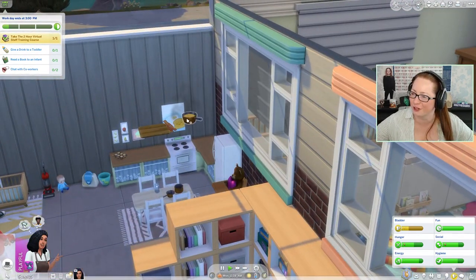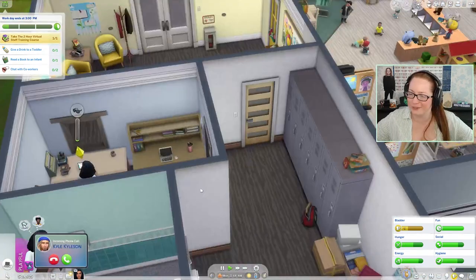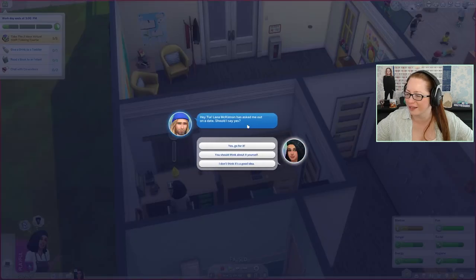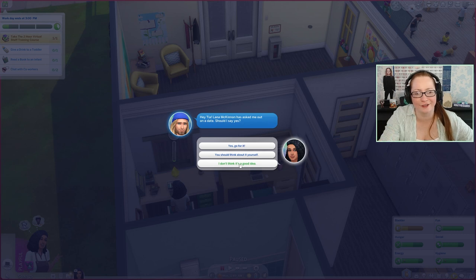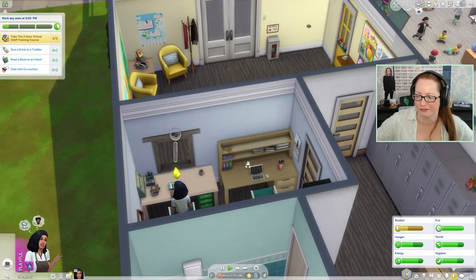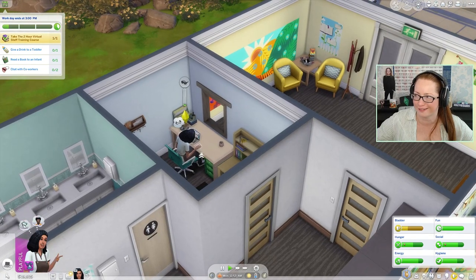The fridge is broken and someone's trying to click on it. We've got a baby going outside. Kyle calls — Lana McKinnon has asked him out on a date. I feel like Tia has a bit of a thing for him, so I'm going to bad-mouth Lana McKinnon: 'Kyle, you know that Lana cheated on her last boyfriend — I don't think it's a very good idea, I think you'll just get hurt.' So mean!